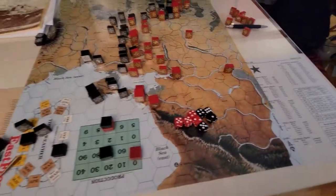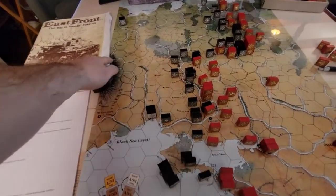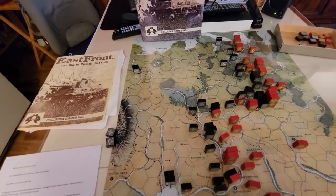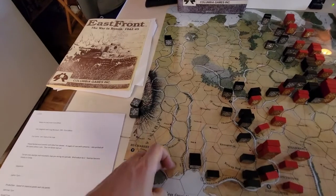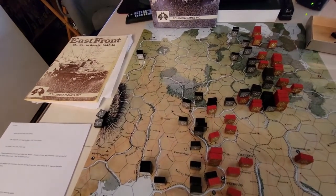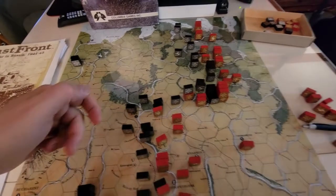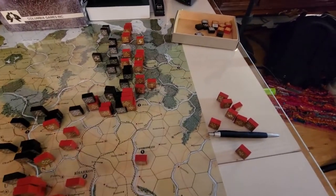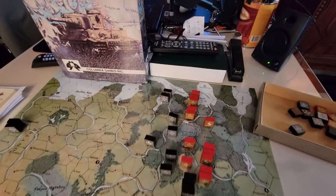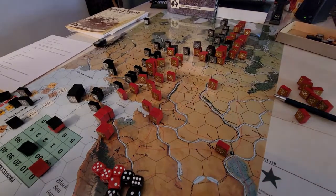Let's have a quick look at the map. On the left-hand side you've got Romania with Bucharest, Poland with Warsaw and Danzig, the Baltic Sea, and East Prussia. There are start lines marked on the map for different scenarios — 1941, 1942, and even 1944. Then of course you've got the massiveness of Russia: Minsk, Kiev, Moscow over here, Sevastopol down here, and Leningrad up at the top.